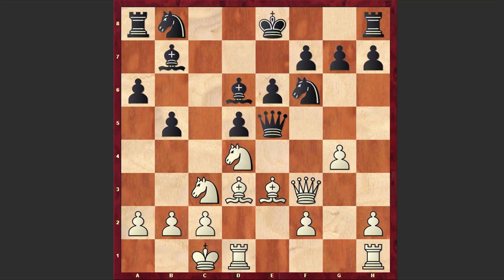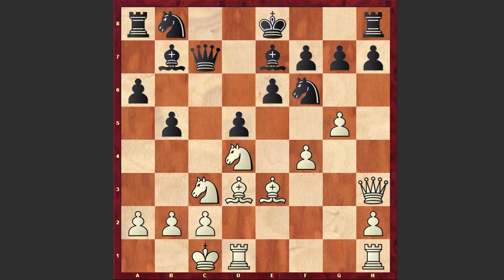But after g4 we have Bb7 straight away and there it goes Qh3. White is freeing the f3 square for the knight and Nf3 is the threat in order to trap Black's Queen. Also f4 can be a very nice threat. Here Black played Be7, freeing this diagonal for the queen and there it goes f4, Qc7. This time we have g5 — yes, gradually White's attack is becoming very scary.